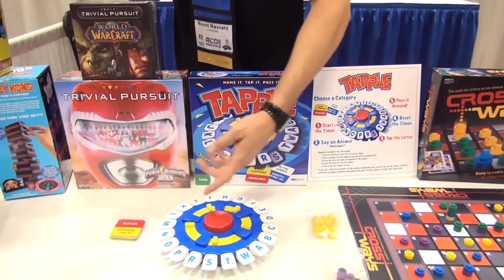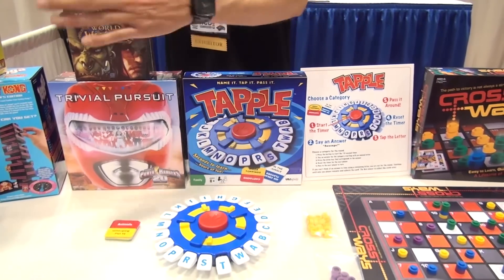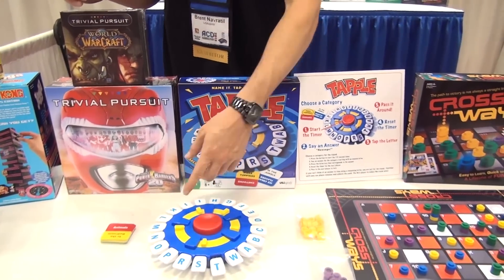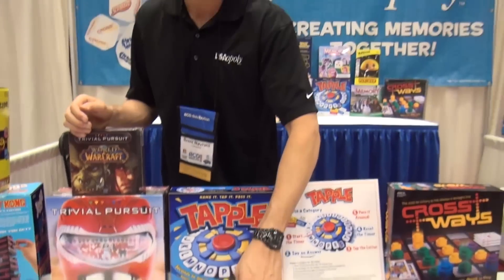So if it's animals, I'm gonna pick tiger. Reset the timer, it goes to the next person. They have 10 seconds to name an animal with one of the remaining letters. So the next person can pick bat, the next person picks cat. If the timer goes off and you don't push one down, you're out.